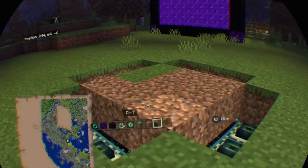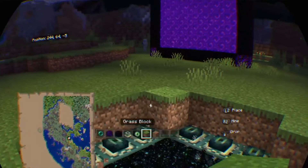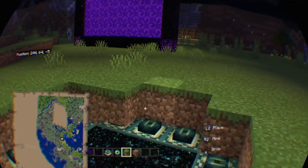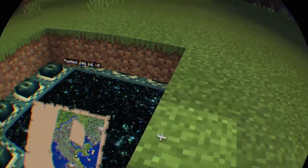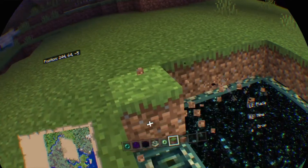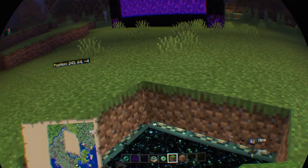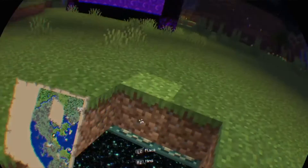Then go and break this. You can have your end portal, but to hide it just get grass blocks and cover it up. To really, really hide it, just cover it up.